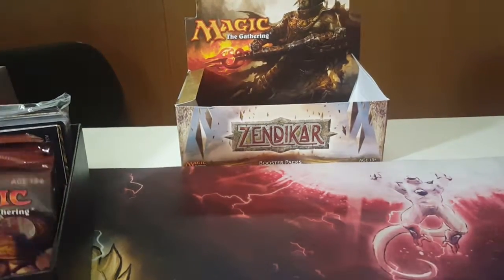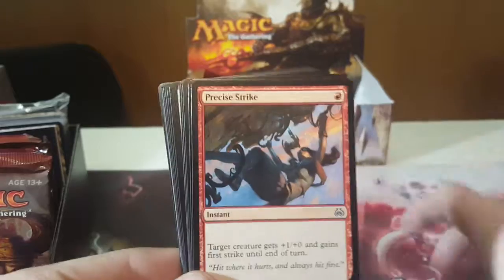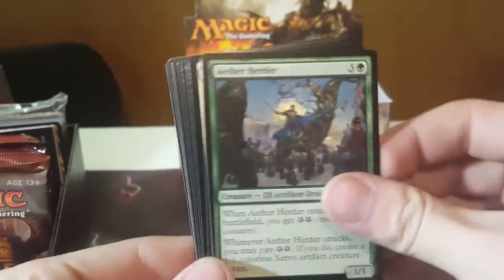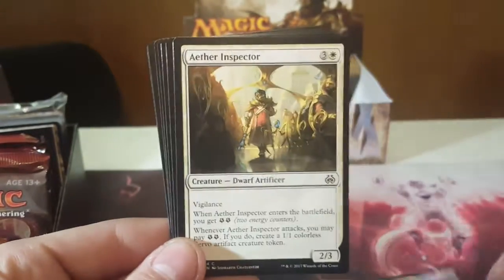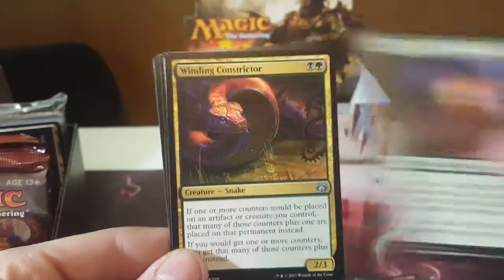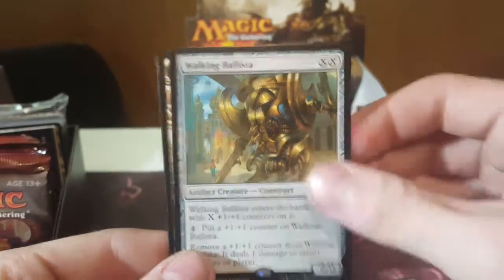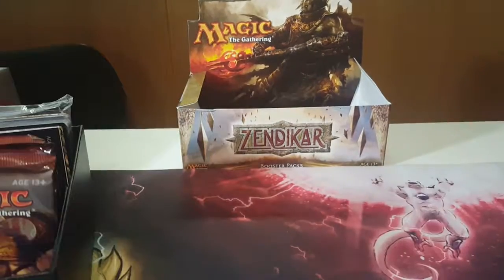Pack number 2. I guess I'll pull out all the shocks. Onto our uncommons. Ooh, Winding Constrictor — that's over a dollar. And a Walking Ballista. Sweet. So that was a really good pack, got the Snake and the Walking Ballista.